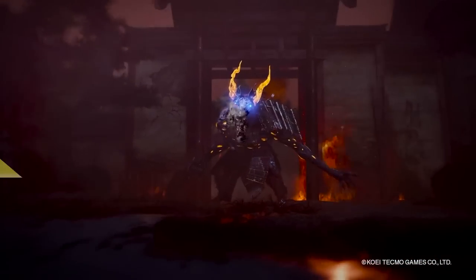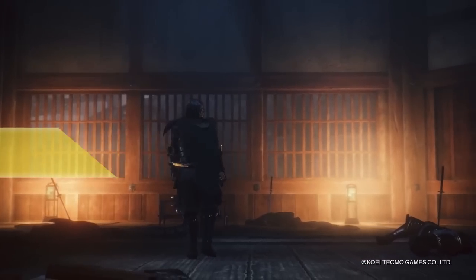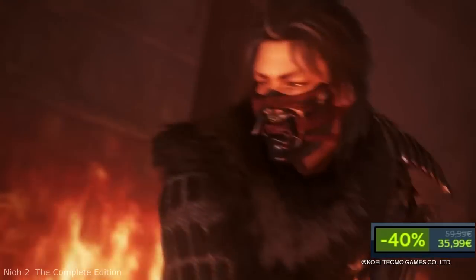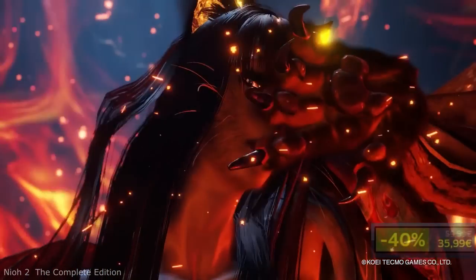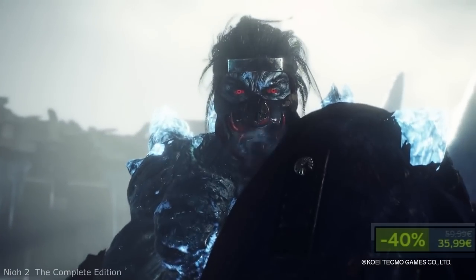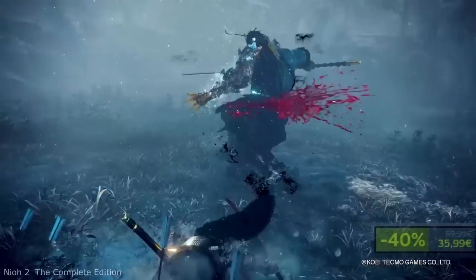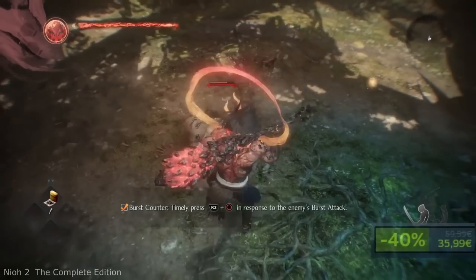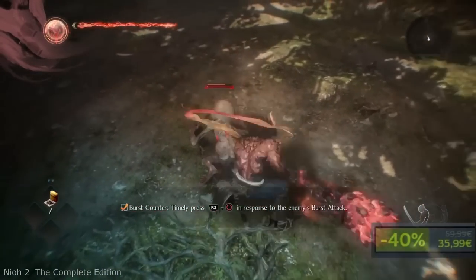Nioh 2: The Complete Edition. Here you can create your own original protagonist and embark on an adventure that will take you through devastated lands across Japan during the Sengoku period. Much like the previous title, which gained a lot of praise from fans and critics alike, Nioh 2 contains an original story and a lot of action. This edition includes all the content from Nioh 2 along with all three DLC expansions: The Tengu's Disciple, Darkness in the Capital, and The First Samurai. You can also play the game at 120 frames per second if your monitor is a beast, with 4K and ultrawide screen support.